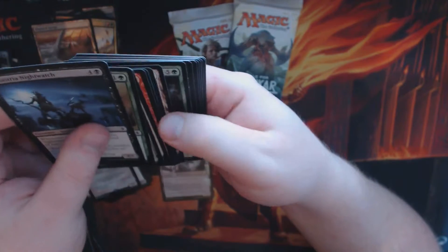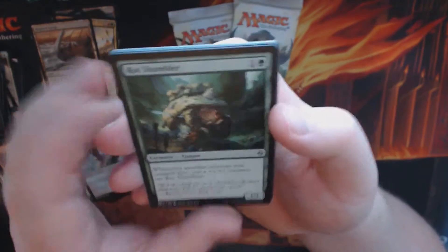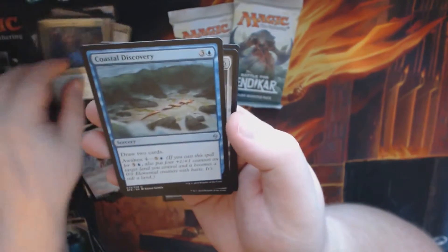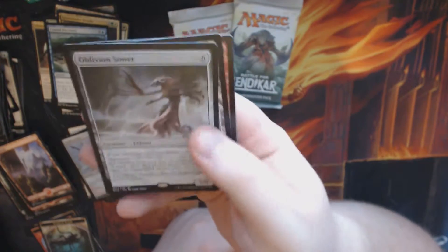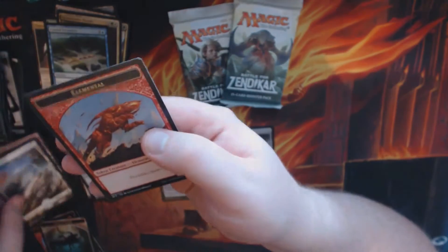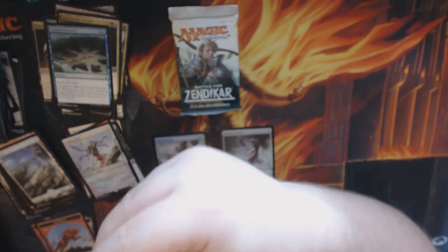I believe these five fat packs I've got are all from the same case — I'm not absolutely sure, but I have a reasonable suspicion, which means it's less random. Pack six: Box Shambler, Grave Tender Druids, Coastal Discovery, and we've got an Oblivion Sower — this is actually part of the Duel Deck Eldrazi vs. Zendikar, and that's probably my first one out of Battle for Zendikar. The only other one I'm missing is Void Winnower.